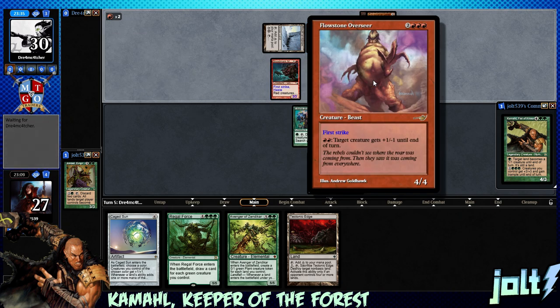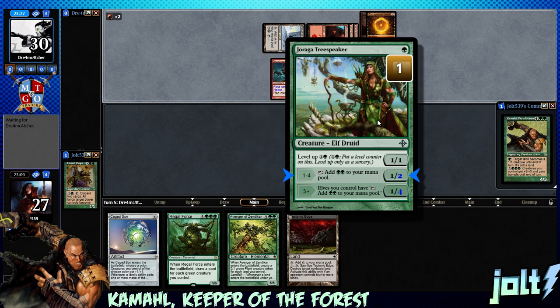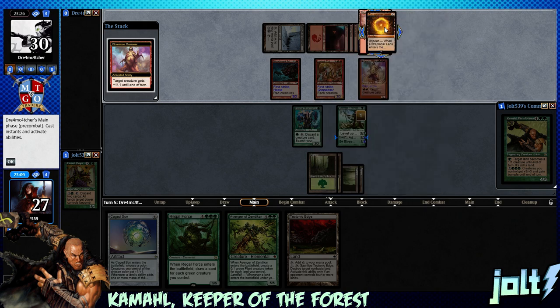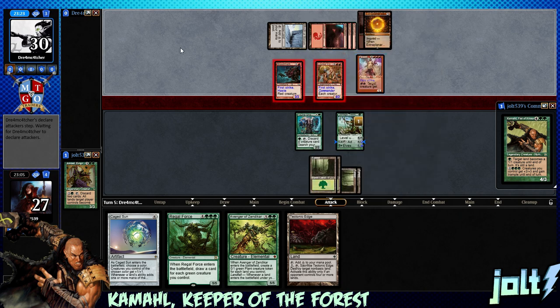We've got the Flowstone Overseer - a target creature gets minus one minus one until end of turn with two red mana floating. They're gonna be able to activate it for one and not take care of any of our creatures. It would actually be nice to take care of the Extra Planar Lens if we can get rid of that Flowstone activation. But other than that, it's just fun green stuff in here.